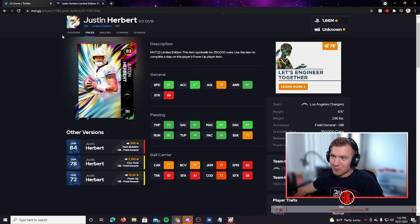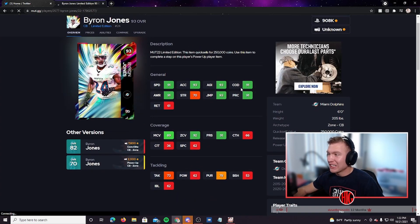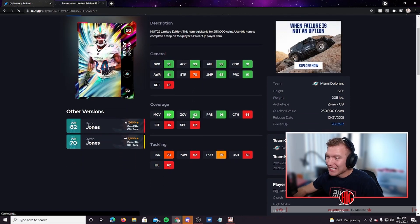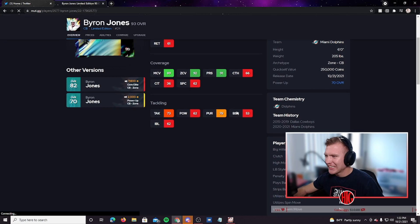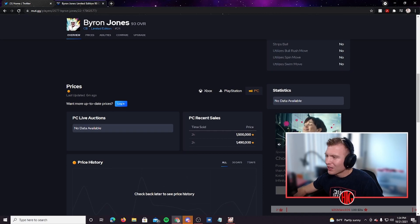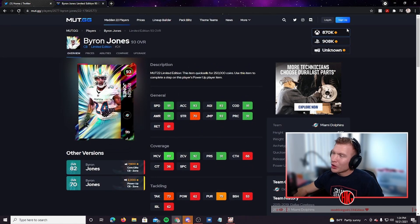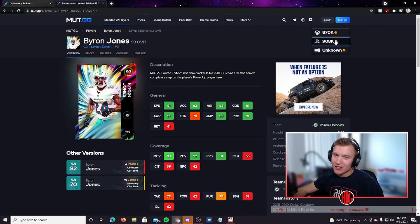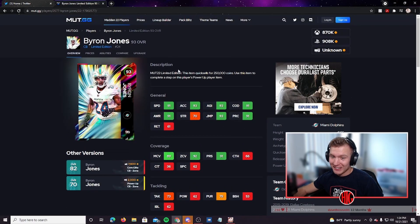Let's check out Byron Jones. Same thing — 91 speed, 93 acceleration, 91 change of direction, 89 man coverage, 92 zone, 91 press, 66 catching — he can't catch the ball at all. 62 hit power — garbage. 53 block shed — garbage. Two Byron Jones have sold as well: one for 1.49 million and one for 1.5 million. On Xbox they're under a million coins — 870k on Xbox and 908k on PlayStation.